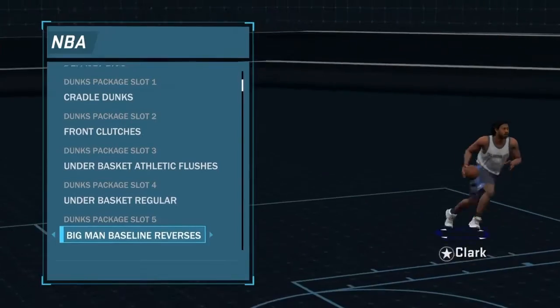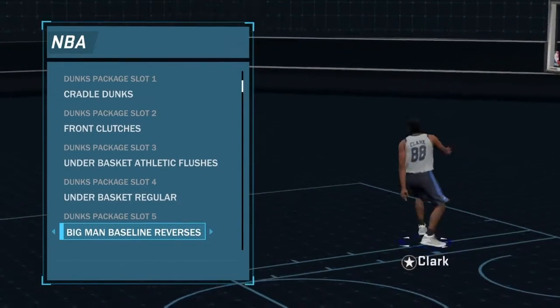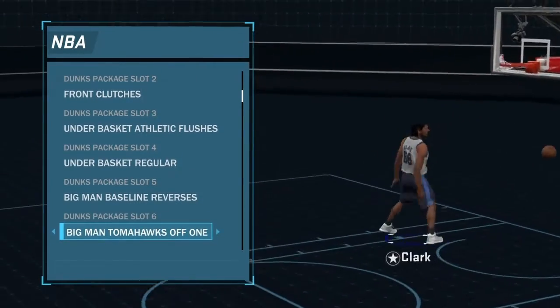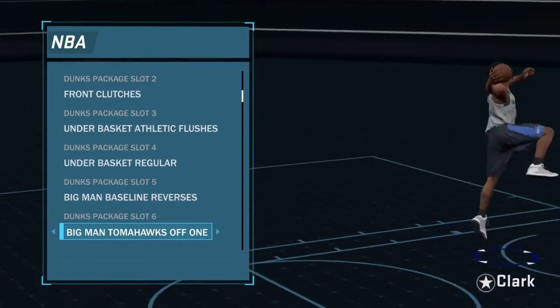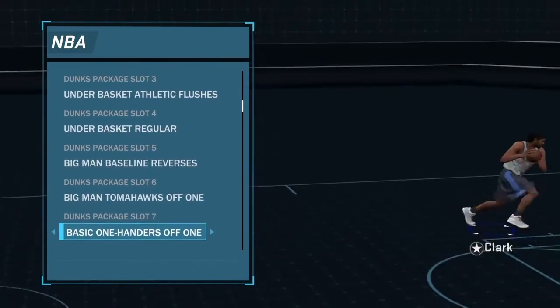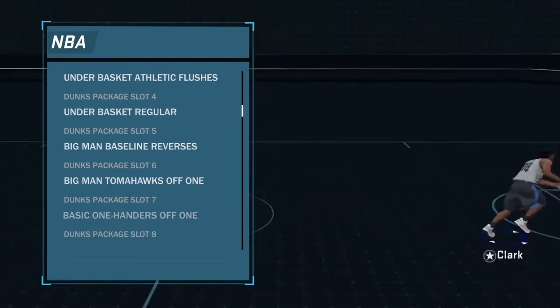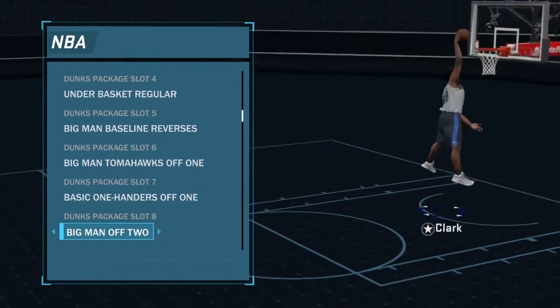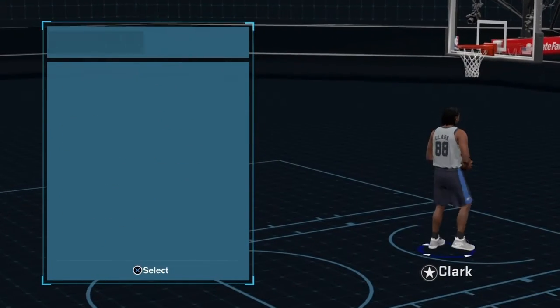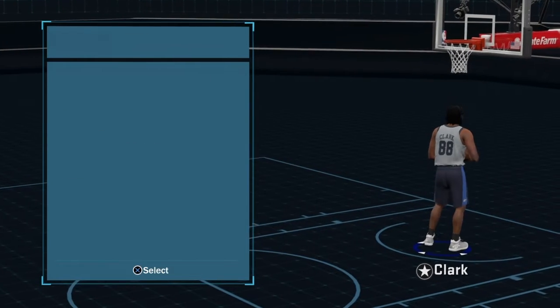Under basket athletic flushes are the fastest under-the-basket dunks. Under basket regular — same thing. Big man baseline reverses are great for off post spins too — if you go to the other side of the hoop they ain't blocking that. Big man tomahawks off one are solid, and basic one-handers off one and big man off two are both pretty much unblockable — big man off two gets up high. Basic one-handers keep it in front of him, also unblockable.